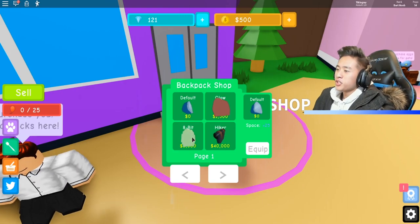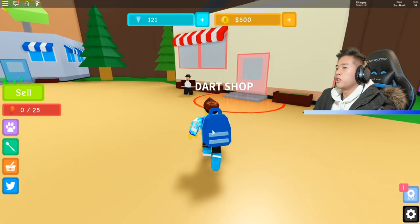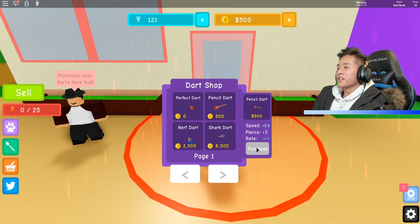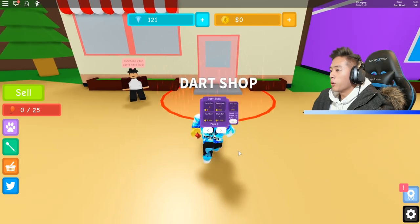We can get the glow for $1,500, which we don't have. The 8-bit is $5,000, which we also don't have. So we're just going to upgrade our dart first. Pencil dart — let's go. Now we don't have any money, we're broke.